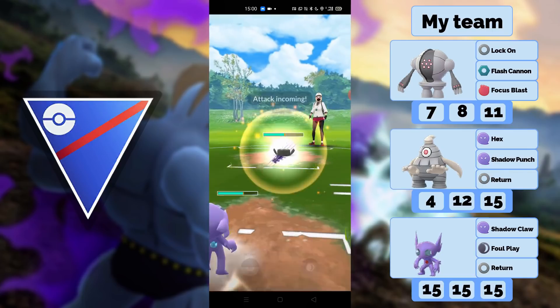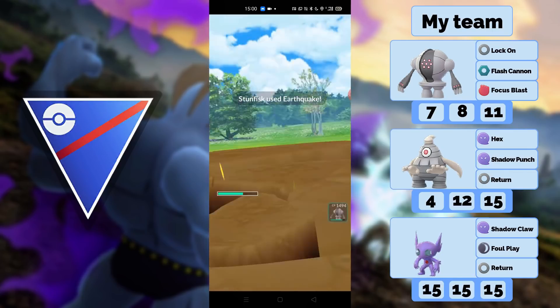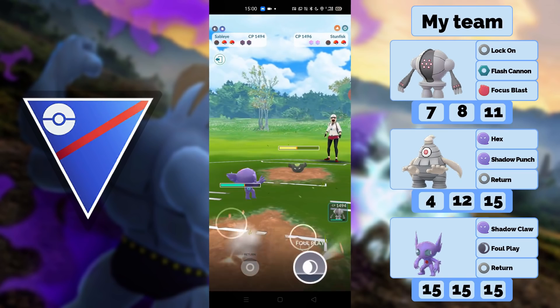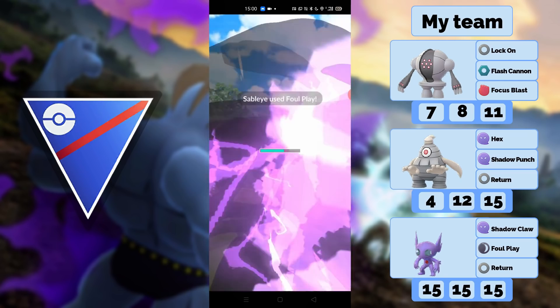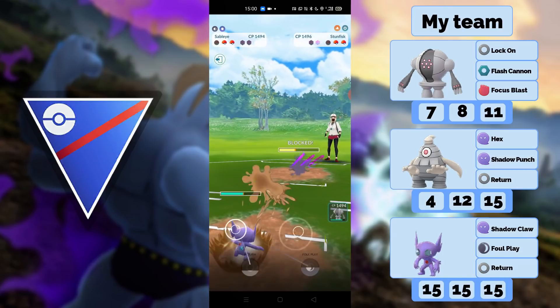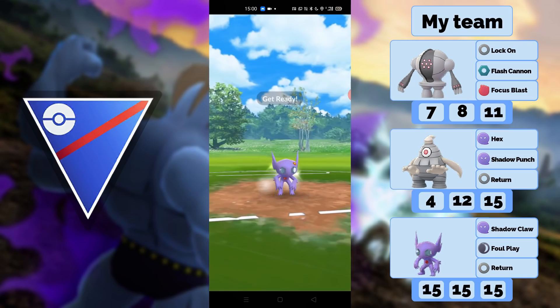My opponent lets the G-Fisk go, which is okay for me. I have to shield because I expect an Earthquake — and yeah, it's an Earthquake. I can throw a move to threaten a shield from him since he kind of wants to keep G-Fisk alive. He switches into Cresselia, which is really good for me because now I have a play and can try to win this game.